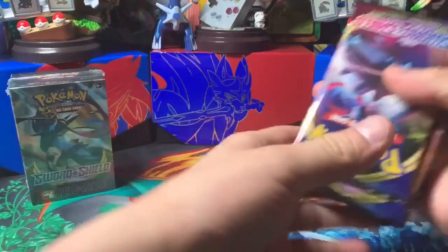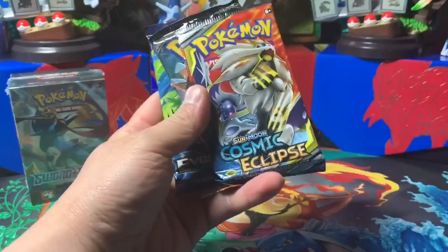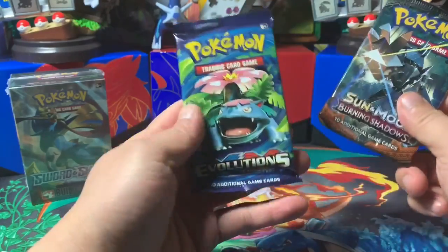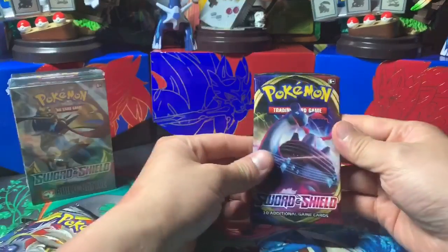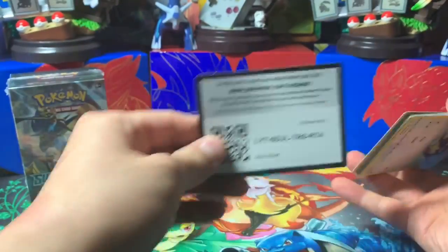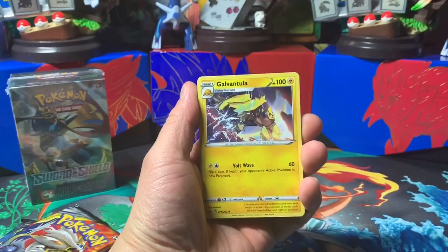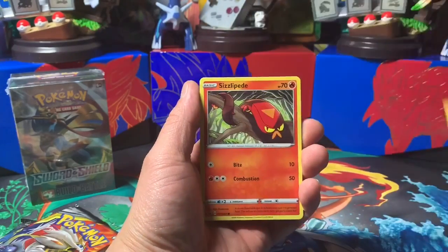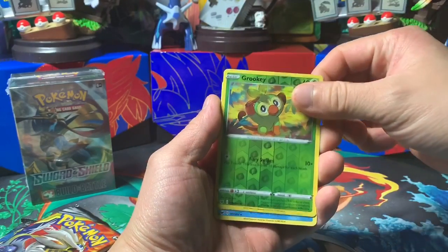Alright, you get five booster packs: Sword and Shield, Cosmic Eclipse, Burning Shadows — how awesome would it be to pull the hyper rare Charizard — and then there's Evolutions. So I guess we'll start off with the Sword and Shield. Four cards: Fire Energy, Galvantula, Air Balloon, Poké Kid, Rookidee, Sizzlipede, Snowy Mawile, Gossifleur, Grookey reverse, and Cloyster.